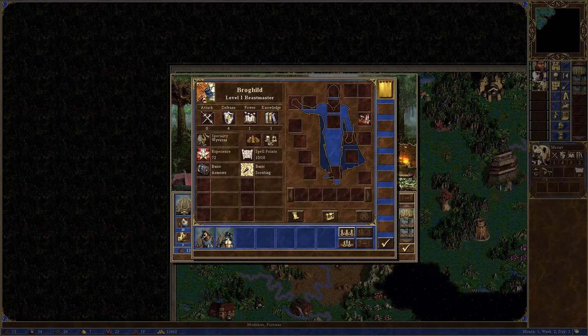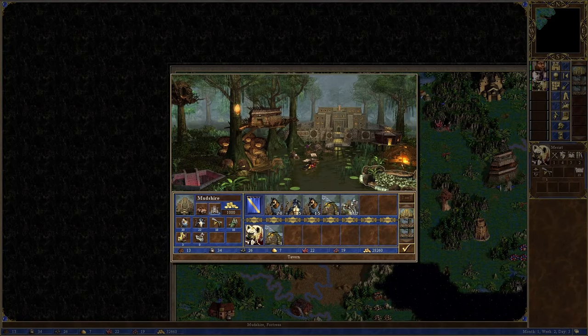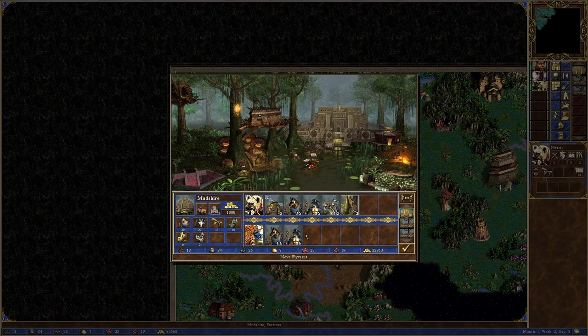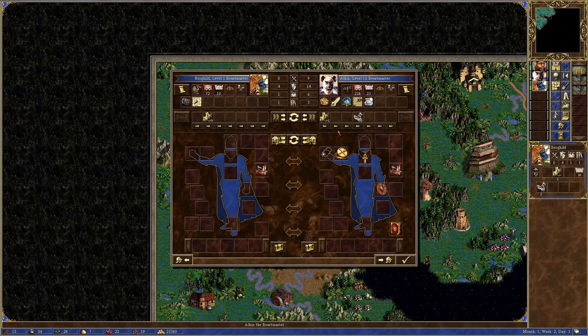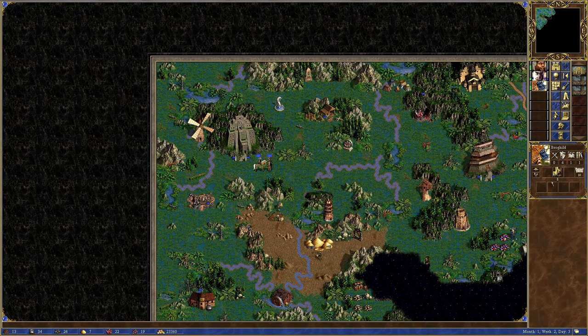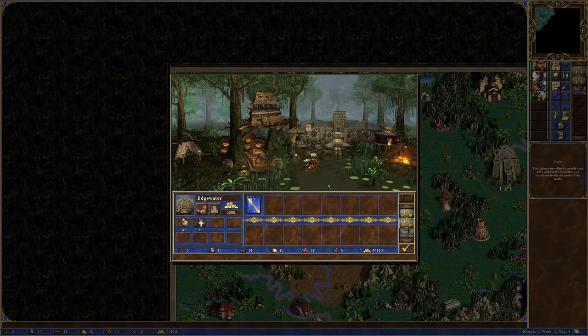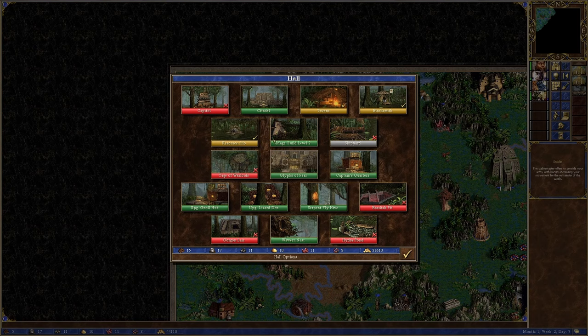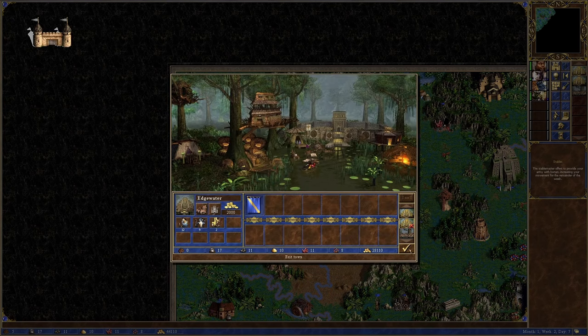A bit annoyingly, the southern witch hut teaches Logistics, meaning all my resetting the first scenario looking for this was kind of wasted. But oh well. Funnily enough, I find Broghild in the tavern in week 2. Since I plan on having Alkin use hydras only, I recruit Broghild to use Wyverns and take advantage of his Wyvern specialty — neat and useful. After flagging all the mines and collecting all the permanent stats and artifacts in the biome, I begin preparing for the first real hurdle of this scenario: the border garrison.